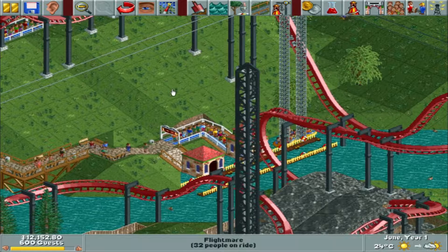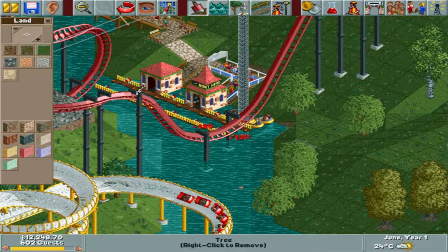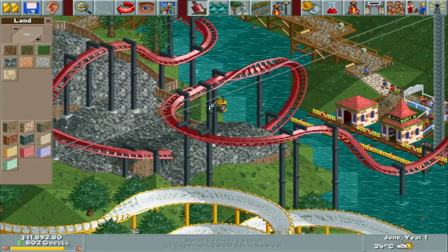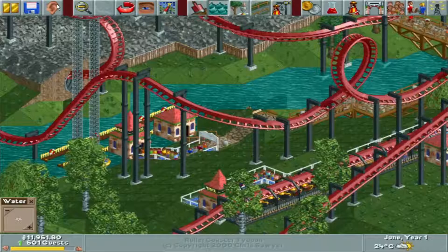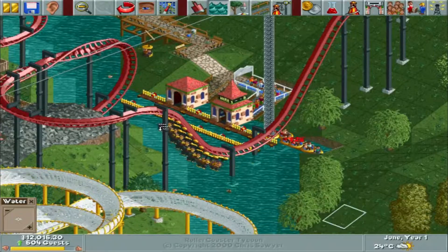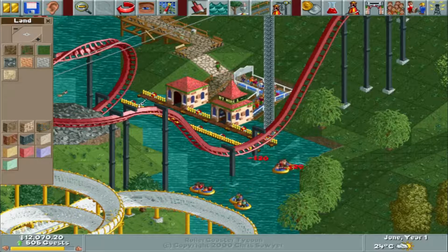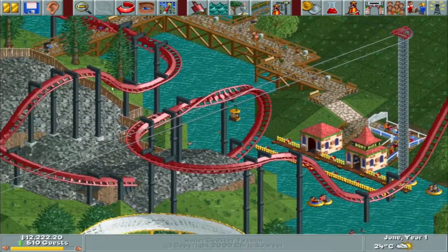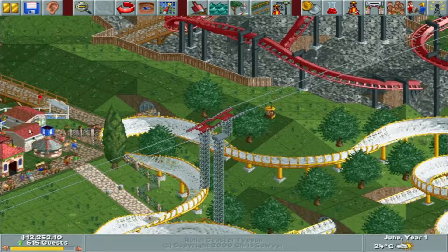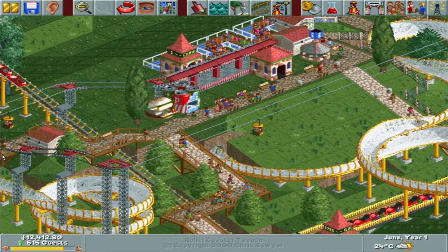They got pushed into there and they can't get out — let me fix this. Okay, I want to make sure these people are able to get out. There we go. That's something I had to fix. Now they'll be able to come back. Let's watch this guy go down — wow, look at that line already! Look at that line.